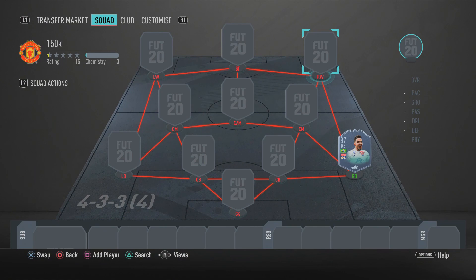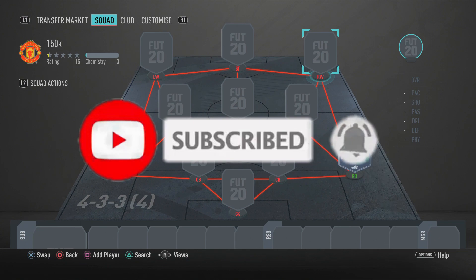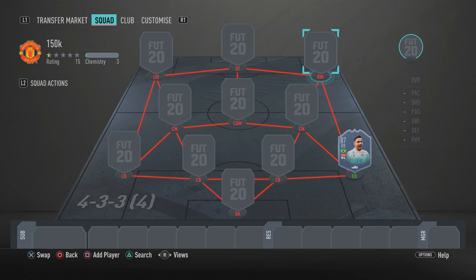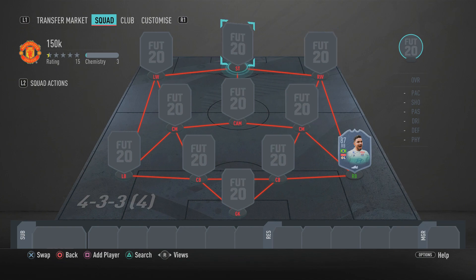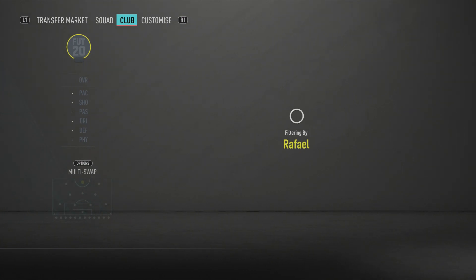As you can see on screen, for this insane 150k team the formation we're using is the 4-3-3-4 variation. This formation is very overpowered and good for pace-heavy, sweaty teams. You could also use the 4-2-3-1 with the CAM, but you'd need custom tactics. Also note: Rafael's SBC price is not included — only the tradable players around him add up to 150k.